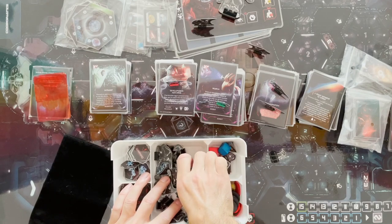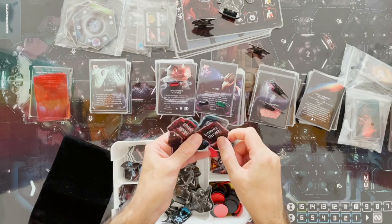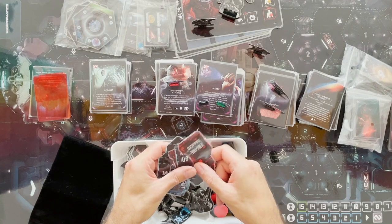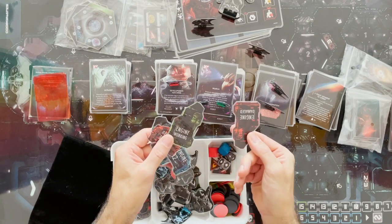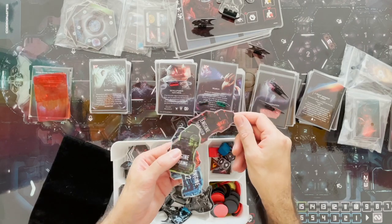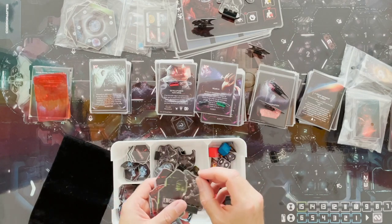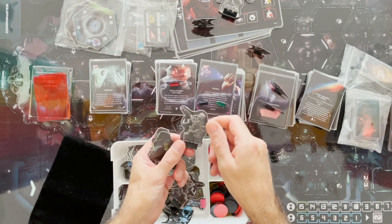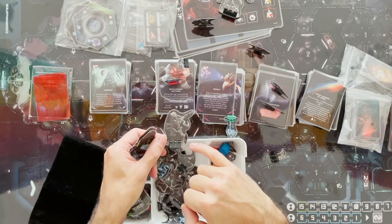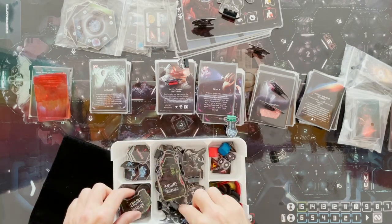You need engine tokens — damaged or not — which get placed on the board and have to be fixed or not depending on whether they're working. Those are a little bit fiddly: cut them out, laminate them, cut them out again. A lot of the build is this same lamination process — print it, cut it out, laminate it, and cut it out again, so it's kind of doubled.